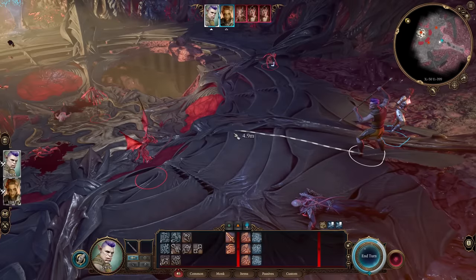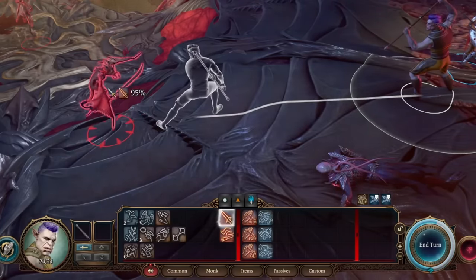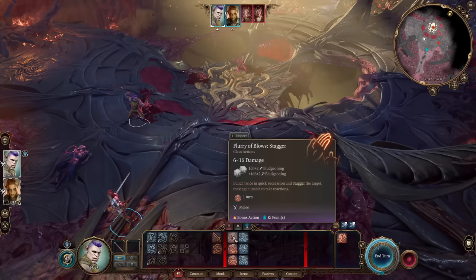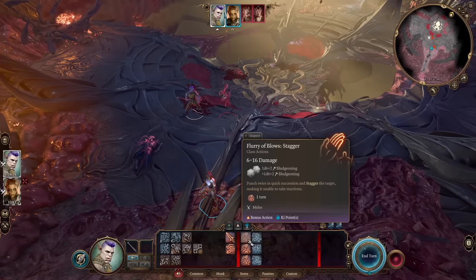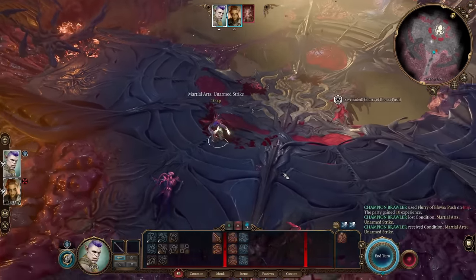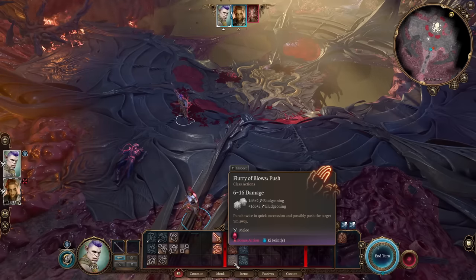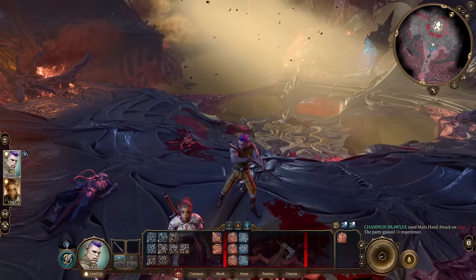Quick playstyle explanation for early levels: your weapon does more damage than unarmed strikes early, so use your main hand attack with your weapon, then get a free unarmed strike as a bonus action. Or spend ki points for Flurry of Blows — two unarmed strikes. One flurry option is Stagger for disengaging, another is Push to push enemies up to 5 meters, and Topple to knock enemies prone, giving you advantage on subsequent attacks. Topple is your go-to if you plan to keep attacking the same enemy.